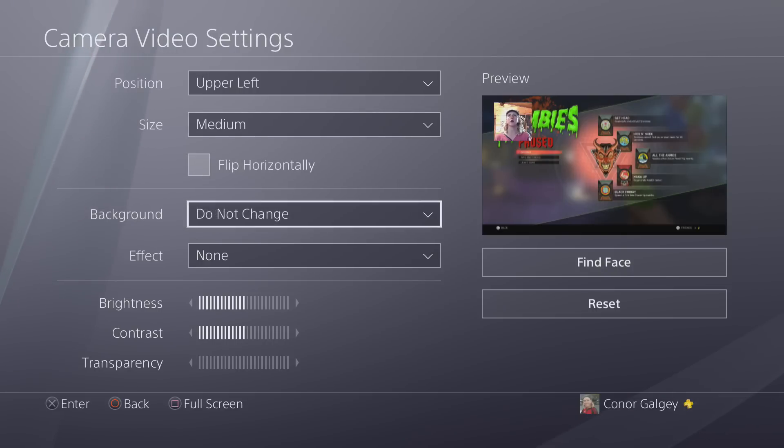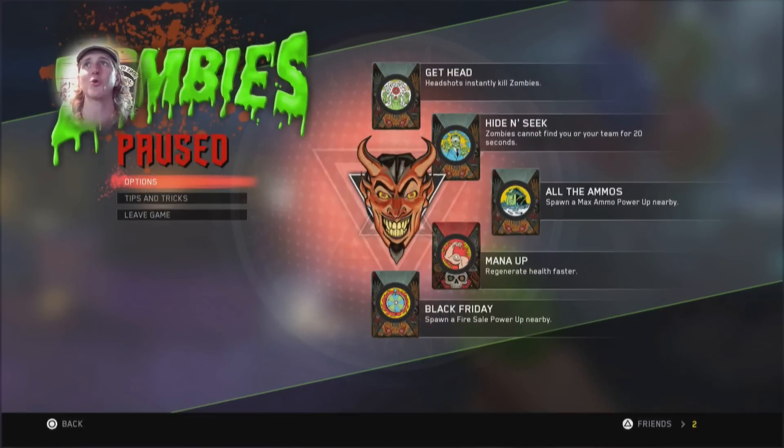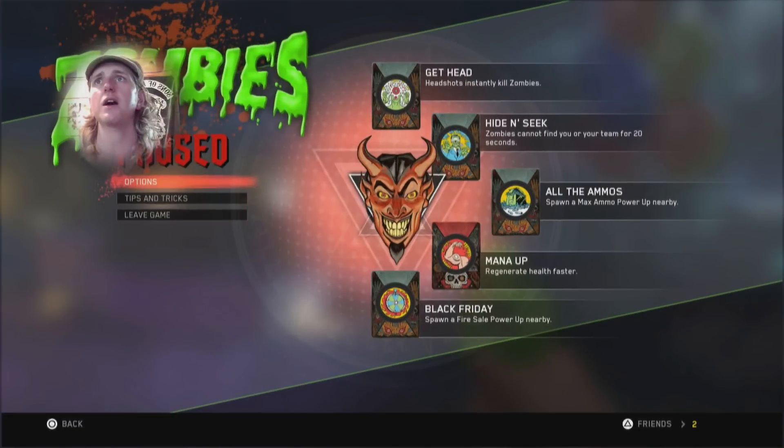Now that we've set our size, go down to Background. You can do Circular Cutout, which looks kind of cool. I'm going to make it Large so the circular cutout is a lot larger and we don't have the big square on the screen. In a sense it's kind of like having a green screen except you still have a slight background — I think that looks pretty cool.